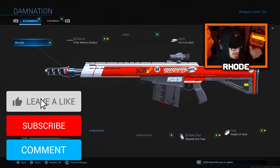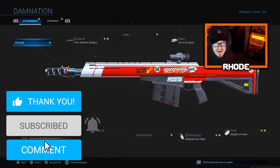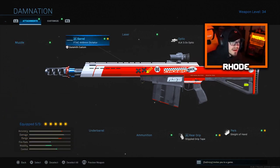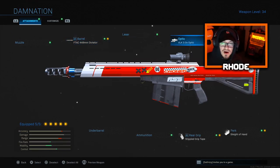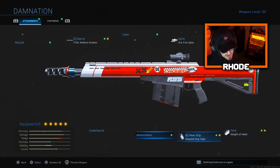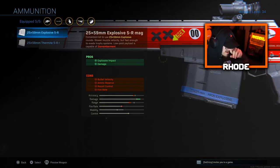Yo YouTube, what up guys! This is the class that we are rocking with this new Damnation Rytec AMR. We're running the F-Tech 448 millimeter Dictator barrel — that's a mouthful — VLK 3.0 optic scope just like everybody does on the Growl, the XRK Mastodon stock — a lot of tongue twisters in this one — Sleight of Hand, and Stipple Grip Tape.